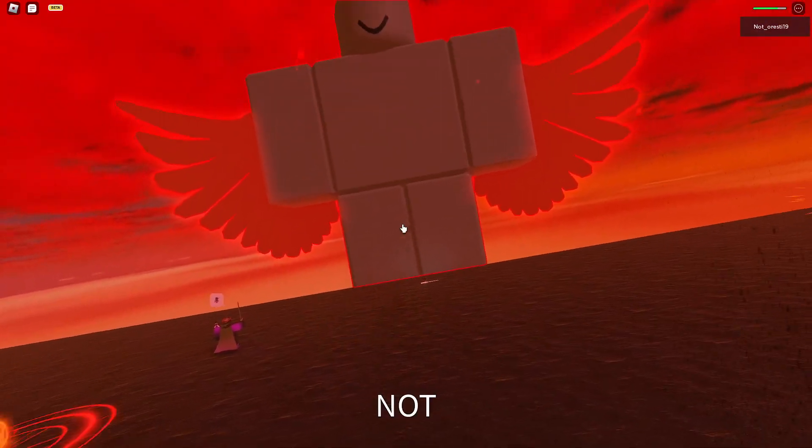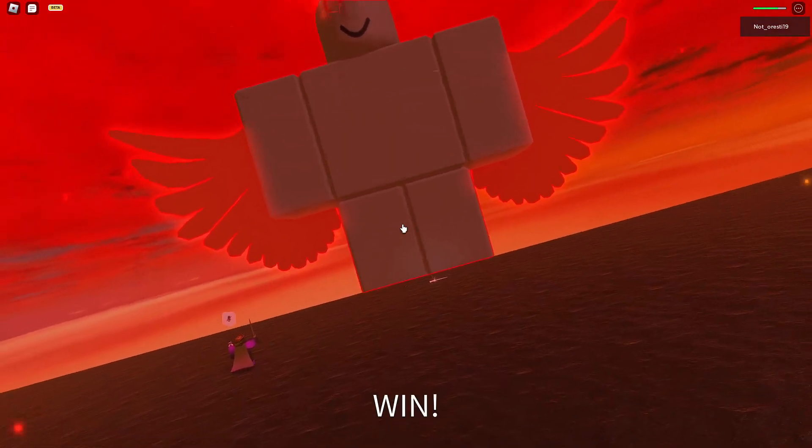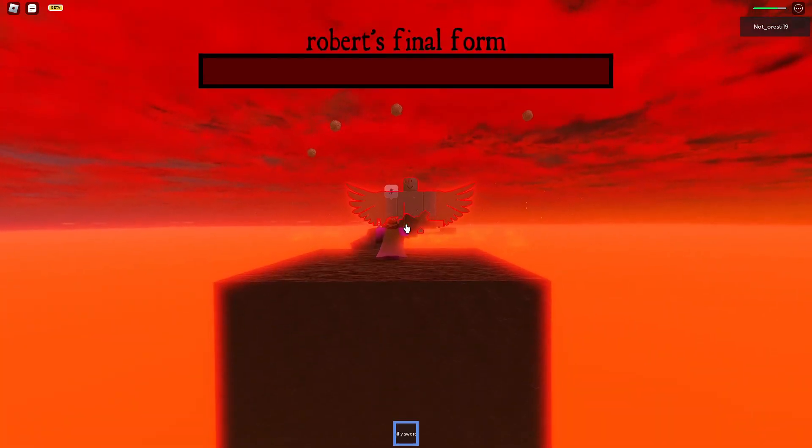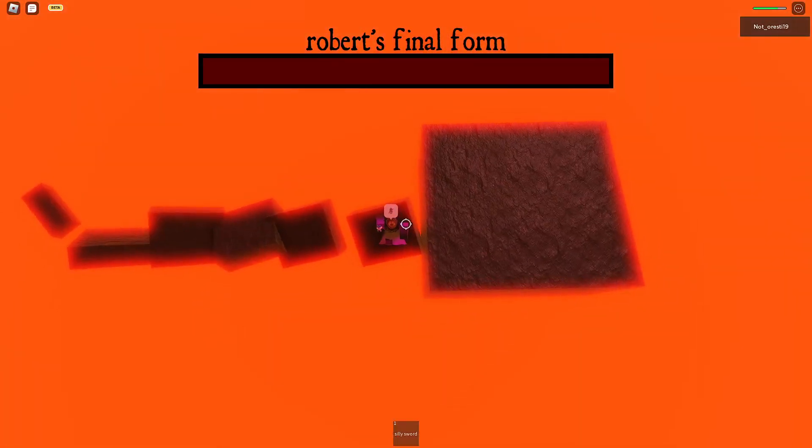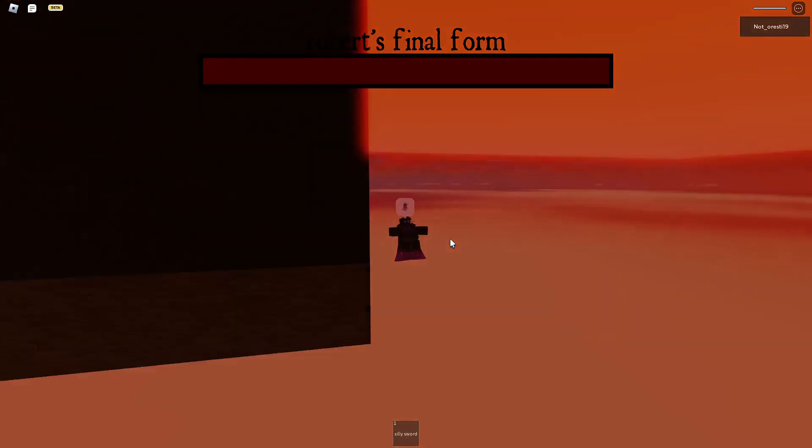So once you have gotten to this part where you have killed Robert V2, once you're here, you want to fall off like this. And congratulations, you just got the electric sword.